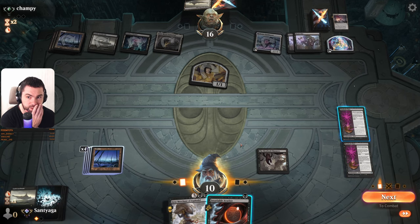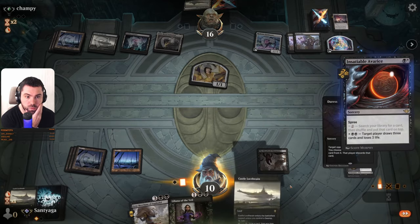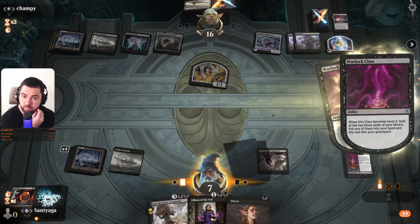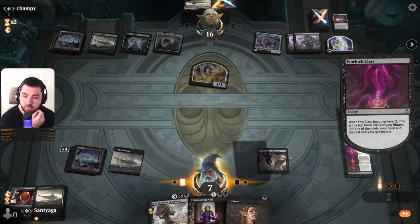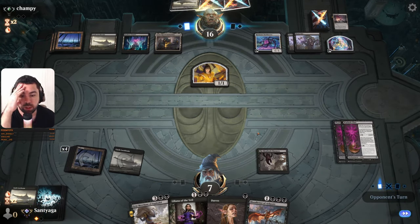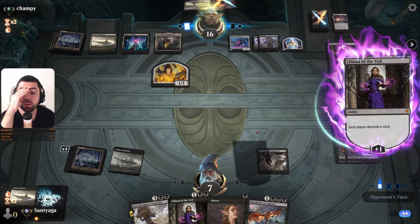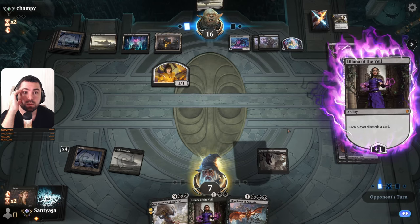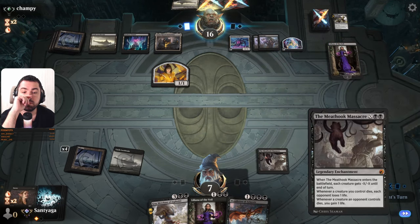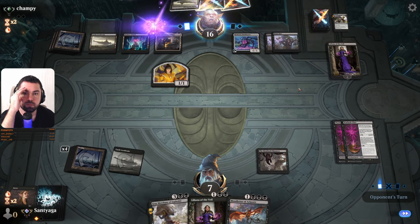He can deal with the Diana — he will draw two cards.